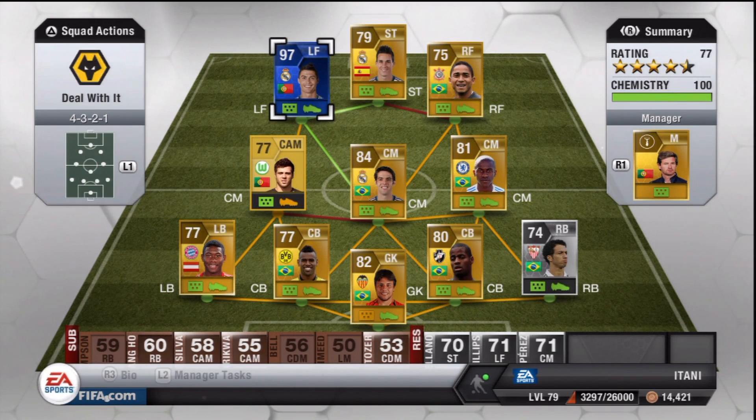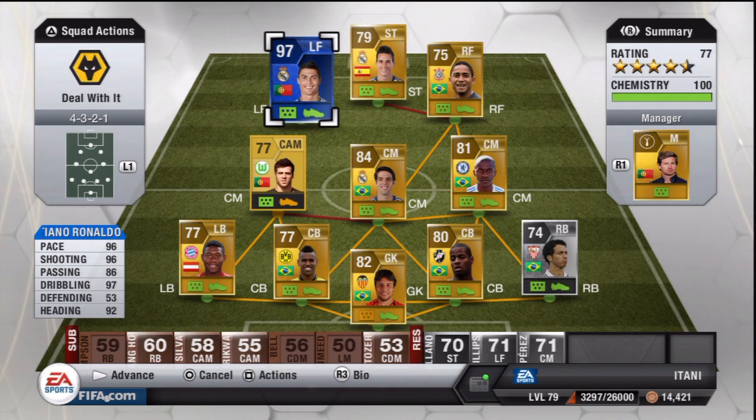What is going on guys, welcome back to another player review. Today we're going to be looking at one of the most expensive players in Ultimate Team right now, and that is Team of the Year Ronaldo, 97 overall.